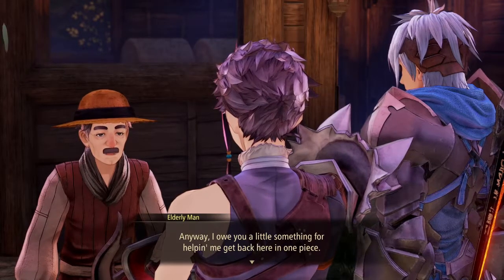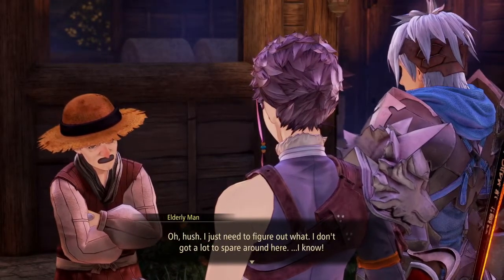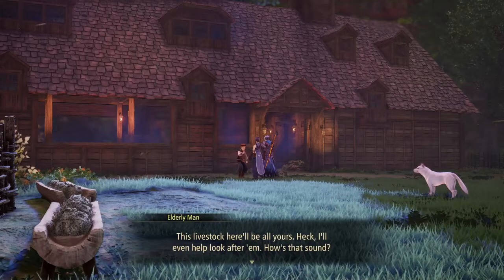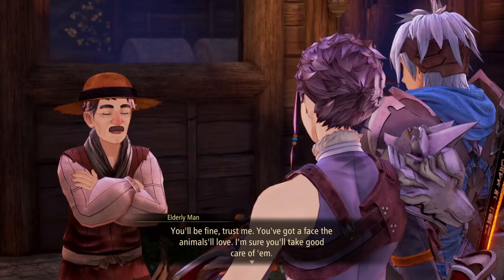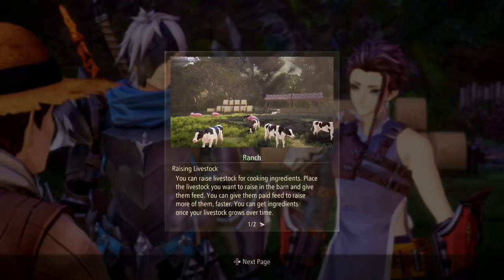He says he owes us something for helping him get back in one piece. As a reward, he says we can make use of this ranch as much as we'd like — the livestock will be ours. He'll even help look after them. The game explains: you can raise livestock for cooking ingredients. Place the livestock you want to raise in the barn and give them feed. You can give them paid feed to raise more of them faster, and gain ingredients from your livestock over time.